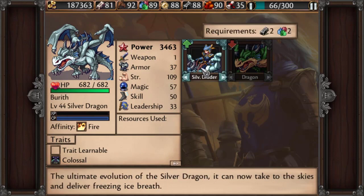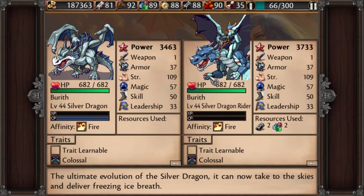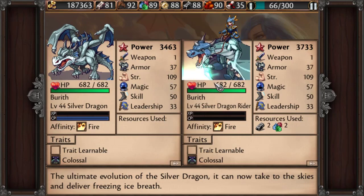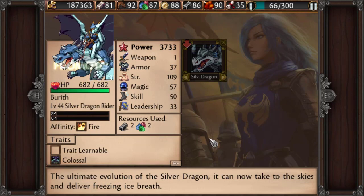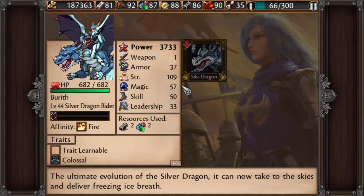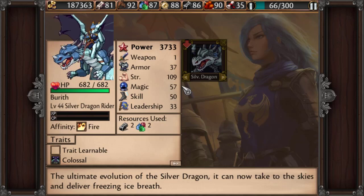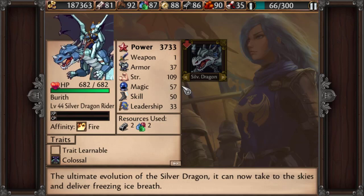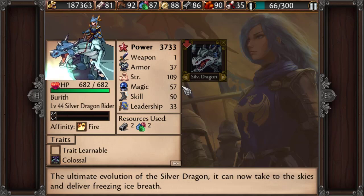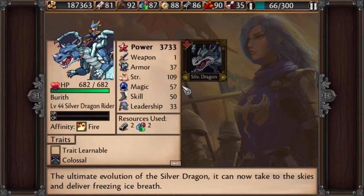Now we can become the ultimate Dragon Rider — Silver Dragon Rider specifically. Promote. The raw stats didn't really increase and he has the same two ice breath attacks, but now a couple things happened. Dragons actually cannot lead squads at all, but now they can — as a rider, they can lead a squad.